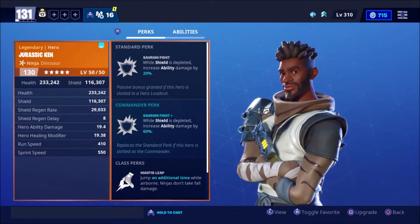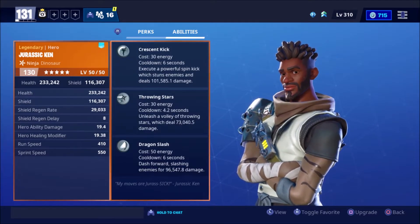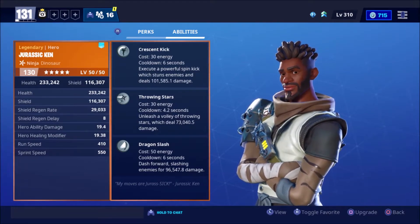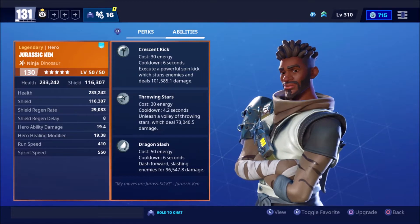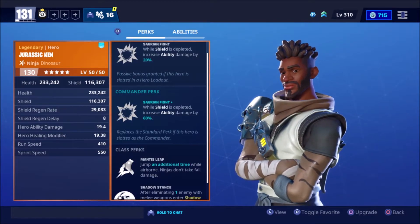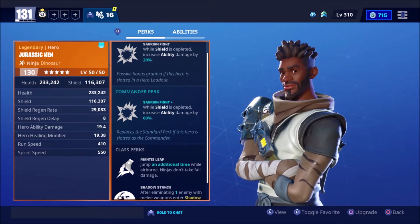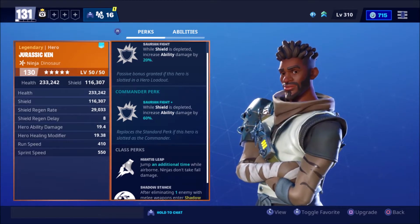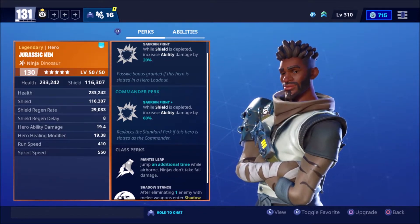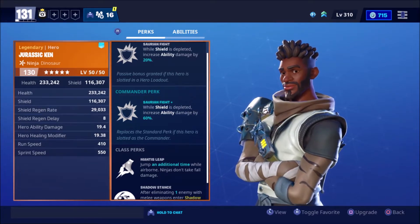Let's say you want to run a dragon slash build, throwing star build, or a throwing dagger build — I don't even know what the abilities are called anymore. You can have any build that revolves around abilities, this is good for it. Shield depleted works especially well with Blast of the Past. I don't think we're going to be using Blast of the Past today, but you could also alternatively run that.